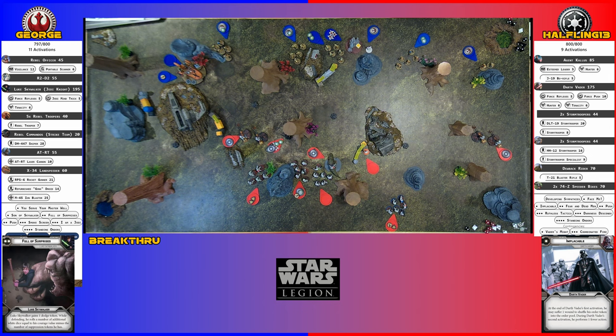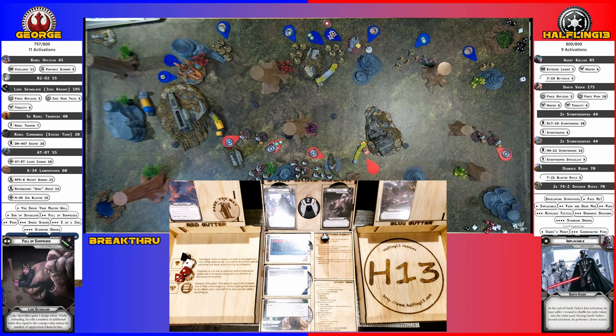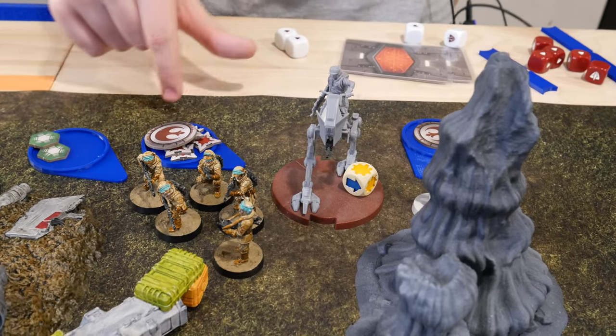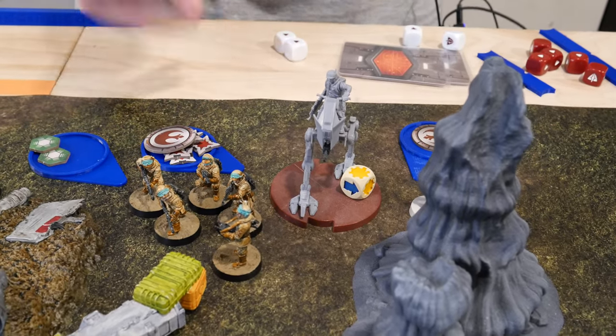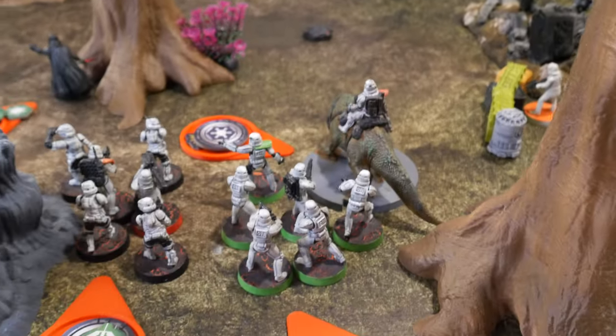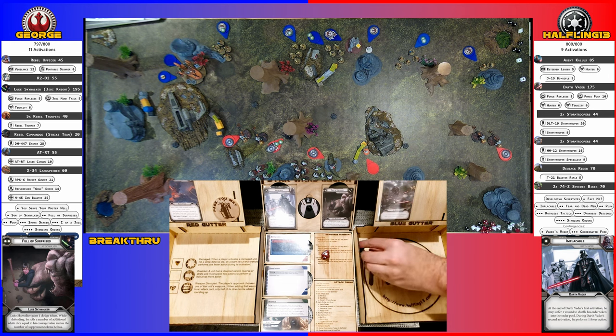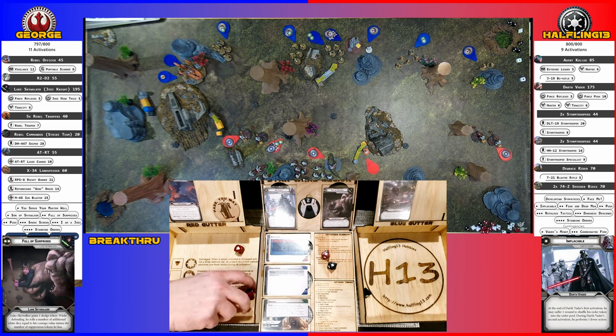We got the RT — see how many actions it gets. RT rolled off, so he's able to act normally. He's going to aim and shoot at the green squad stormtroopers. Two crits — failed both saves.